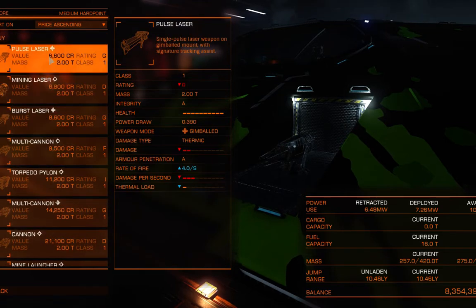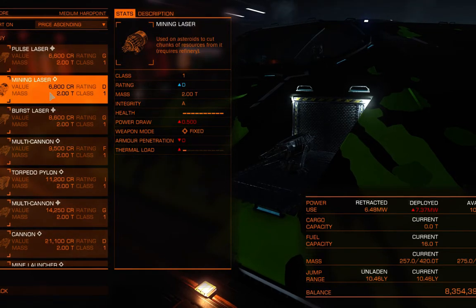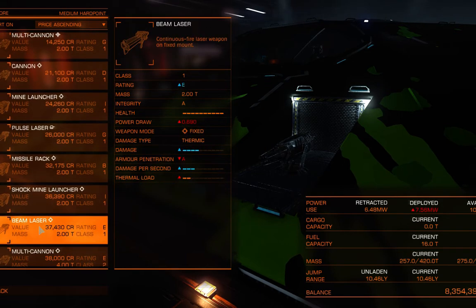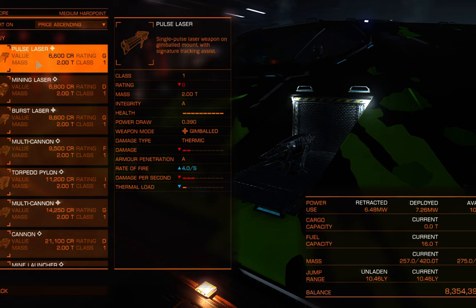You have three types of actual beams. There's the mining laser, but that's really not a weapon — that's for mining, which is another function of the game. You have your pulse laser, burst laser, and beam laser. Pulse laser is the basic laser weapon. It fires at about one and a half to two shots a second with a steady rate of fire. It's a good balance between damage and being able to continuously fire without your weapons overheating or running out of weapon energy.